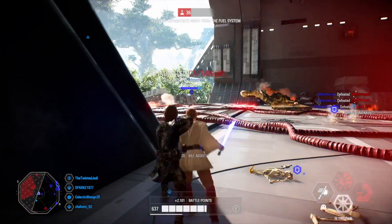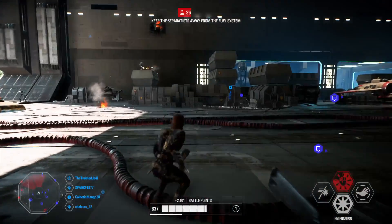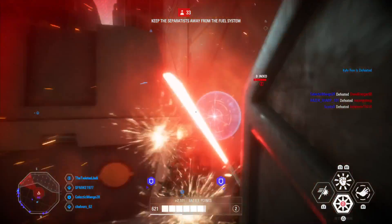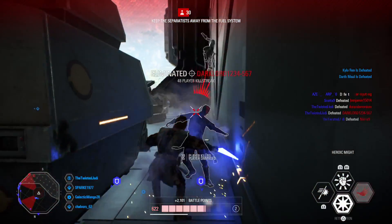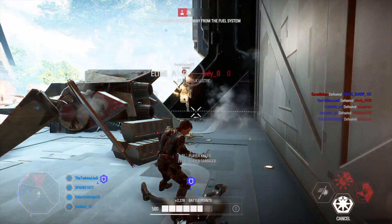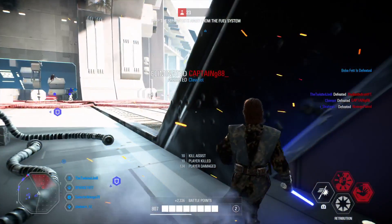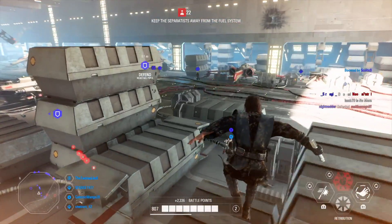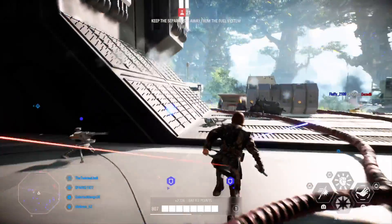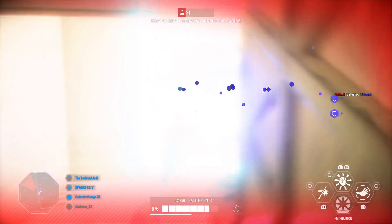The third combination is Pull Dominance into a shortened Heroic Might — activate and release it immediately for an instant, no-charge-up wipe on infantry. This is useful if there are a couple of enemies at your feet and the lightsaber swing won't get them all. The fourth combination is Passionate Strike into Heroic Might — break the enemy's block then knock them off their feet, doing a lot of damage by essentially knocking them down twice.